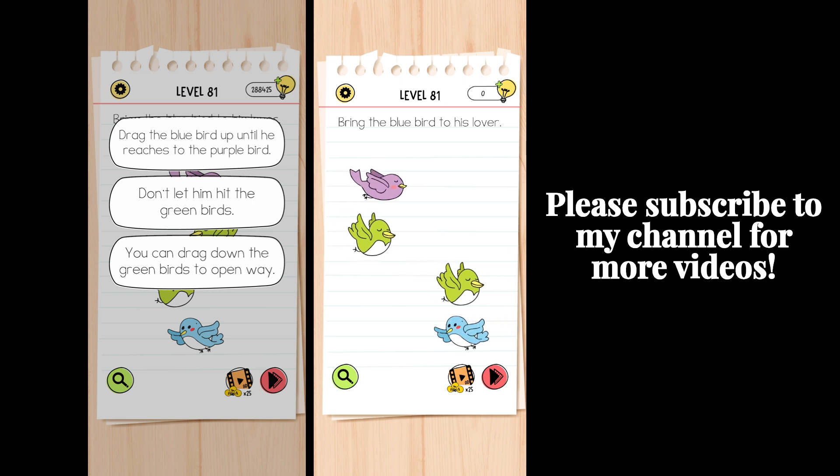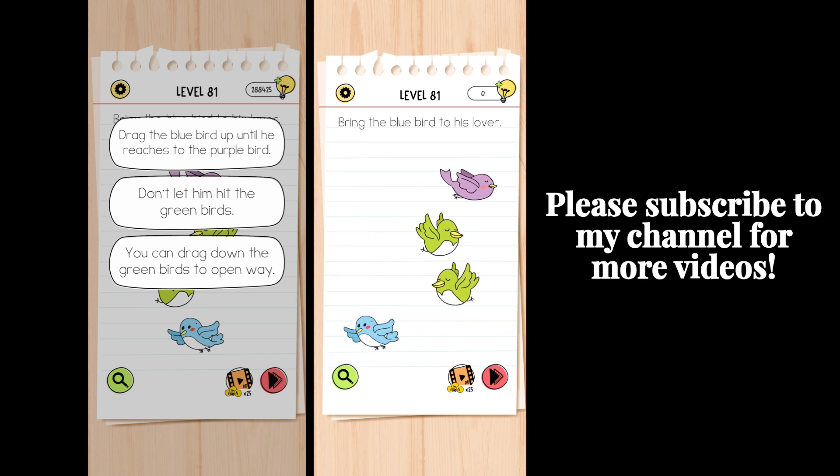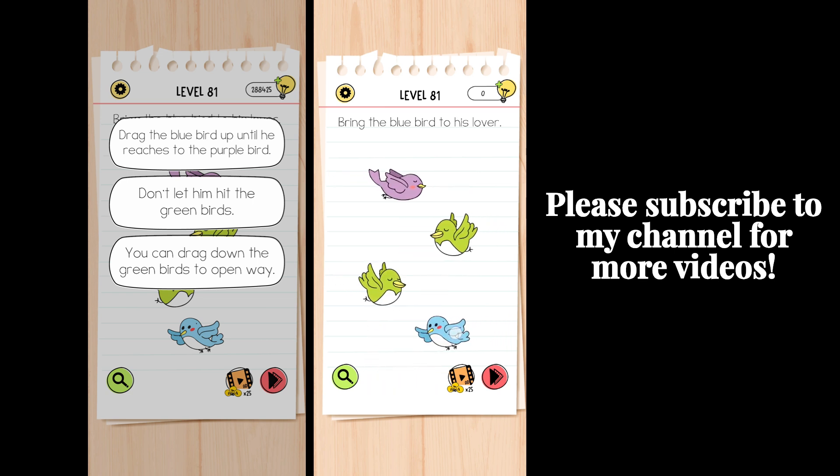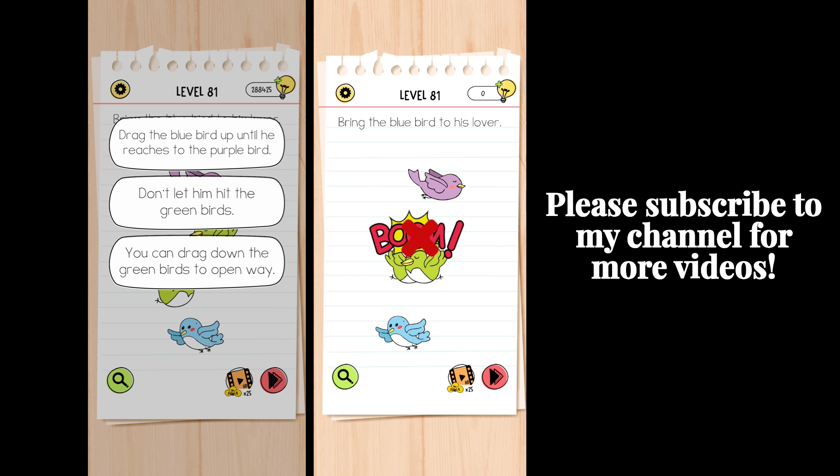Solution. Drag the blue bird up until he reaches to the purple bird. Don't let him hit the green birds. You can drag down the green birds to open way.